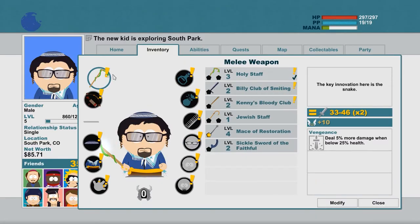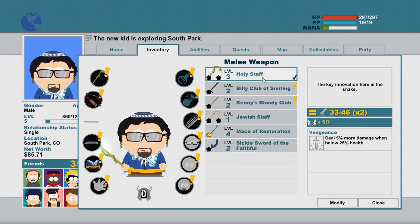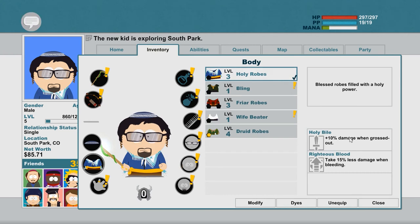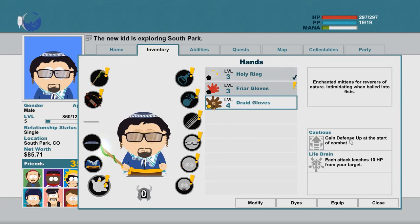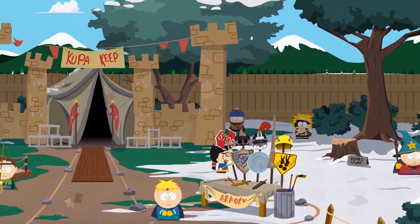Before we go to the training grounds, let's quickly go into the inventory — with our increase in rank we have earned a few more items. We have been given the Holy Staff, which is a higher level version of the Jewish Staff, but in my opinion still not quite as powerful as the Mace of Restoration. We have also received the Holy Yarmulke — basically a slight upgrade over the standard Jew headgear, though it's debatable whether it's more useful than the Druid Crown. The Holy Robes have been upgraded as well, and there's also the level 3 Holy Ring with plus 20 Holy Damage on Perfect Attack, which is quite useful. Let's head to the training grounds and see what Cartman wants to teach us.